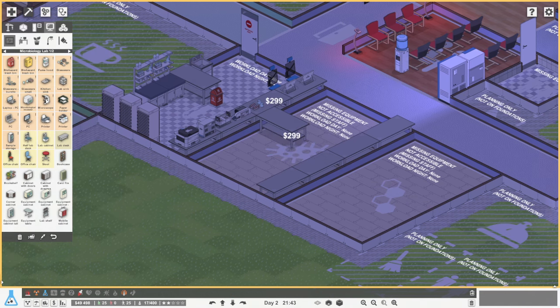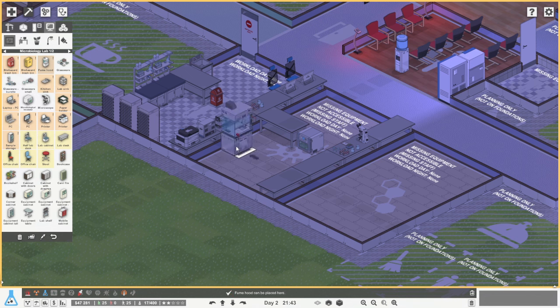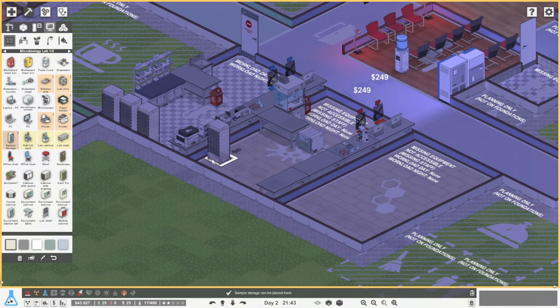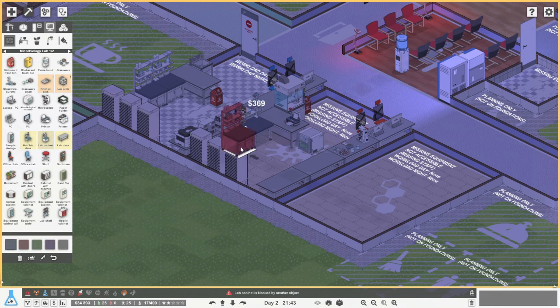Next we're going to come into here and grab some lab desks, trying to set it up as we did on that one there - so one, two, three, four, with one more there. We're going to have two desks for people, place this here because it's really needed, then we're going to have our glass. We also need one of these, so I can place that there - it's just a nice spot for that. We do also need to get two computers in and grab two chairs in, then grab a couple of our sample fridges.